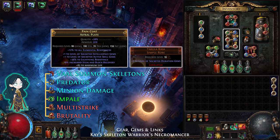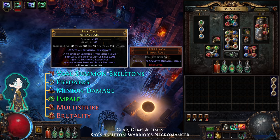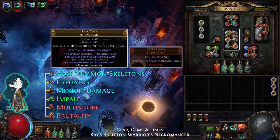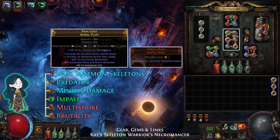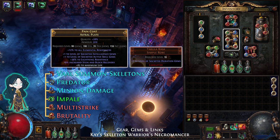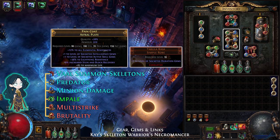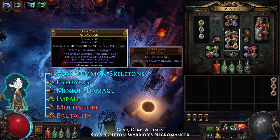For the Body Armour, boost the DPS of your skeletons by increasing the level of socketed Intelligence, Active, or Duration gems. The gems are Vaal Summon Skeletons, Predator, Minion Damage, Impale, Multi-Strike, and Brutality.